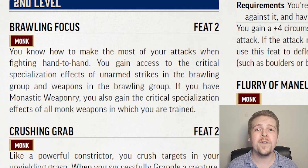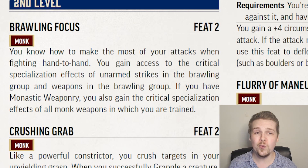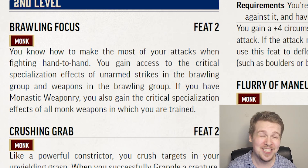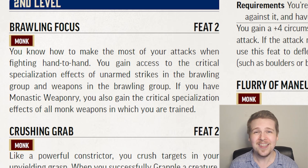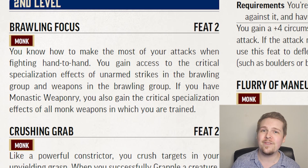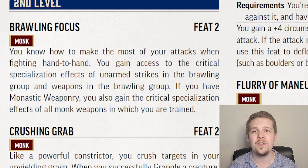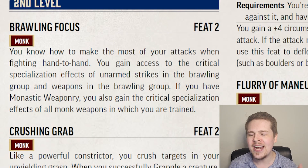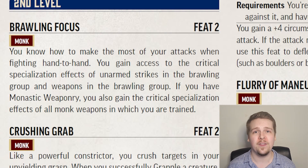Level 2's Brawling Focus is a feat I have never seen anybody even think about taking. You gain crit specialization for weapons in the brawling group — the brawling crit specialization means if you get a critical hit with a weapon in the brawling group, the opponent makes a Fortitude save against your class DC, and if they fail, they are slowed one for one round. Additionally, if you have Monastic Weaponry, you gain the critical specialization for any of those weapons.